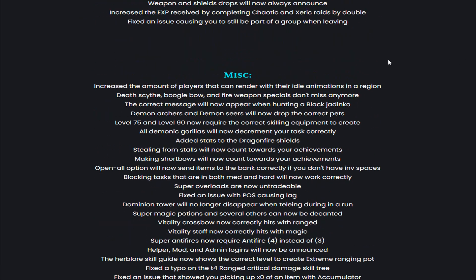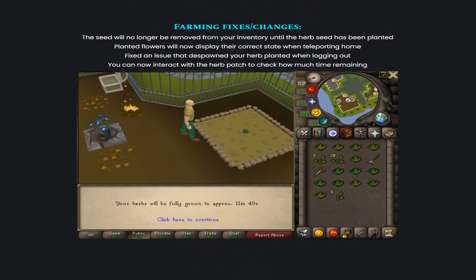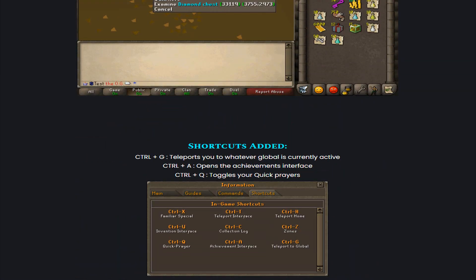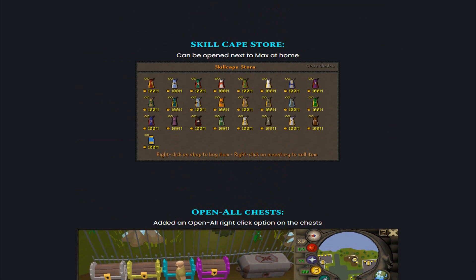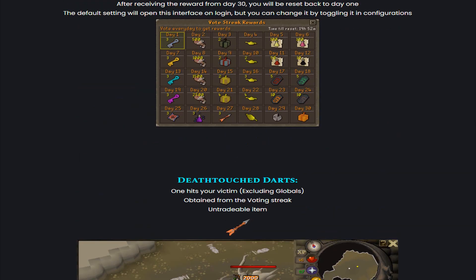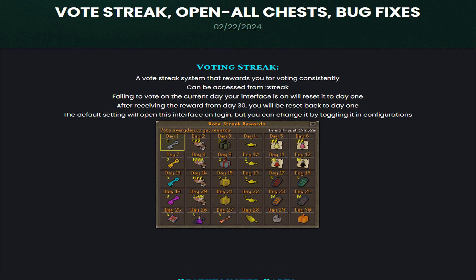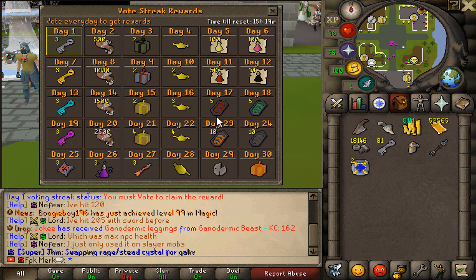That is absolutely crazy. So if you guys haven't joined Meatcard RSPS yet, definitely make sure to do so with the link down below. As you guys can see, the owners are working very hard on the server, and it has loads of cool and unique custom content. Come and get on the grind! Upon logging in now, the Vote Streak Rewards interface will greet you — time until reset is 15 hours and 19 minutes. That's how the Vote Streak interface looks.